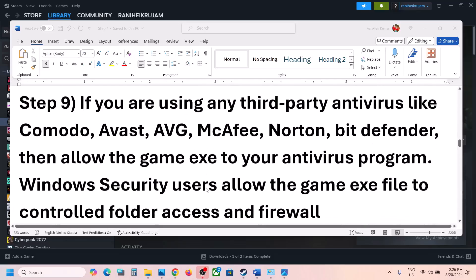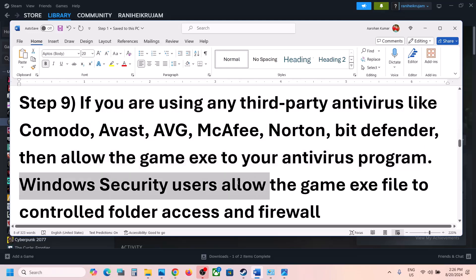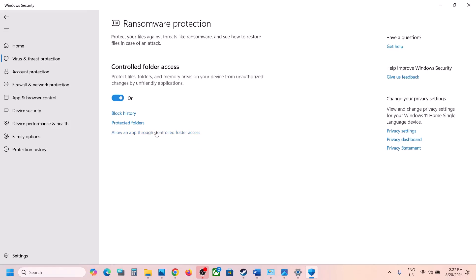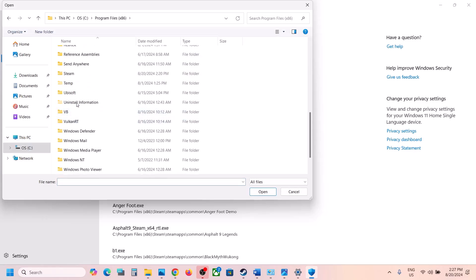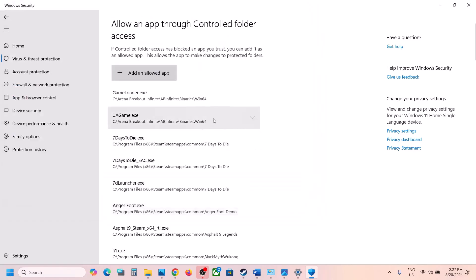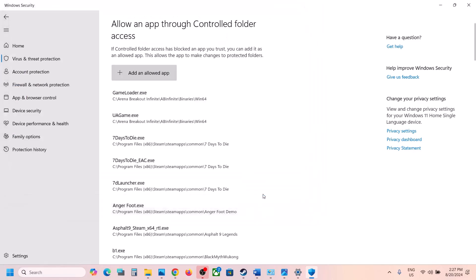The next step is to allow the game through your antivirus program. If you're using a third-party antivirus like Avast, Norton, AVG, Bitdefender, or McAfee, allow the game exe file. If you're using Windows Security, open it, go to Virus and Threat Protection, scroll down, click on Manage Ransomware Protection, then Allow an App through Controlled Folder Access. Click Yes, then Add an Allowed App, Browse All Apps, and navigate to the game installation folder to select the game exe file. Repeat this for the exe in the B1, Binaries, Win64 folder.